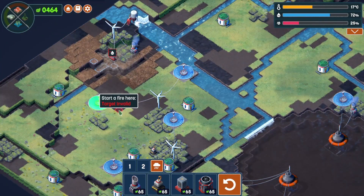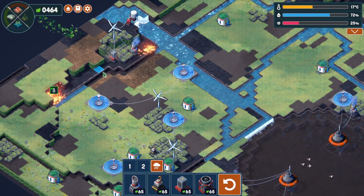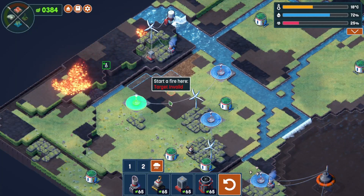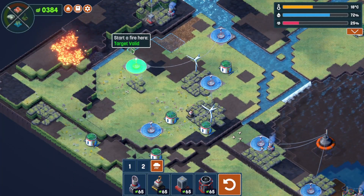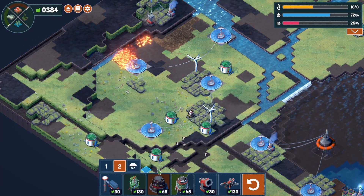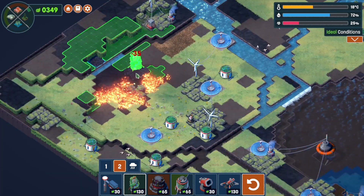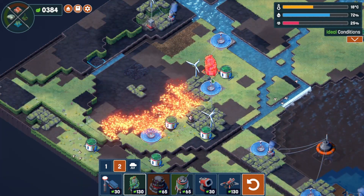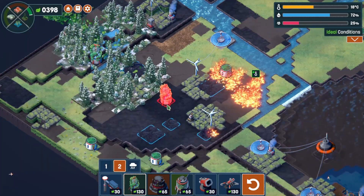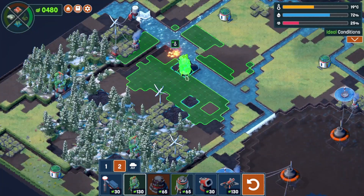That didn't do much — I need to burn up there but I don't have any buildings up there, so that was pointless. Let's burn down here — that's going to give us a huge area. There was one building, good. I can put the arboretum up there or down here. Let's put that one there — that's going to give us 43. We're going to need a lot.